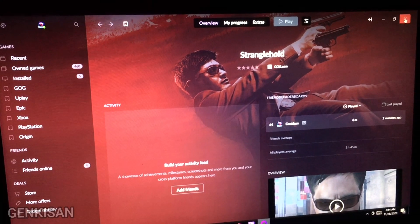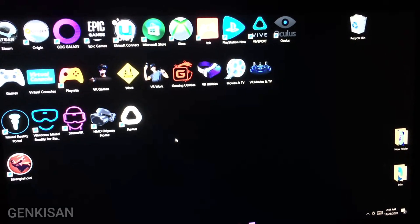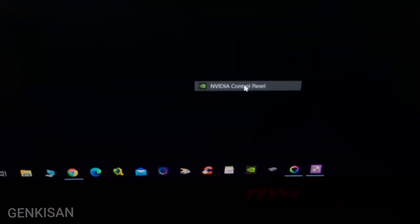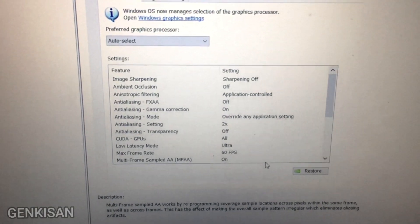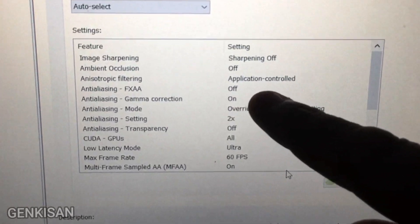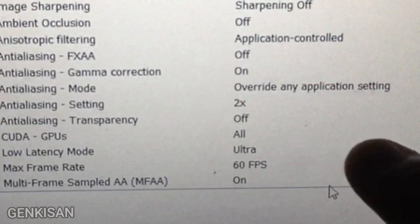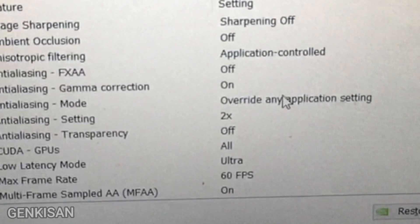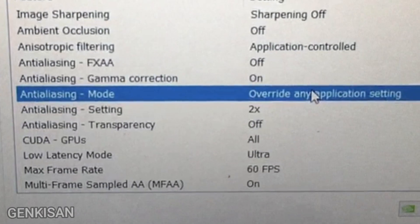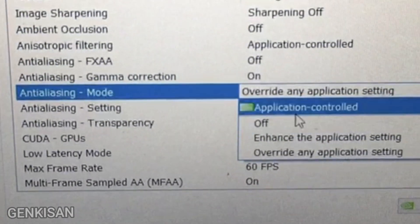What you want to do is go to your graphics control panel. So if you're running NVIDIA, that's where you want to go. From here, you want to adjust the anti-aliasing. I have mine on override. If you have your anti-aliasing on override or on, you want to turn that off. You want to put it on application controlled.